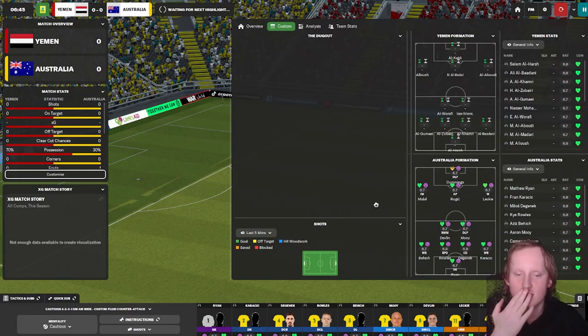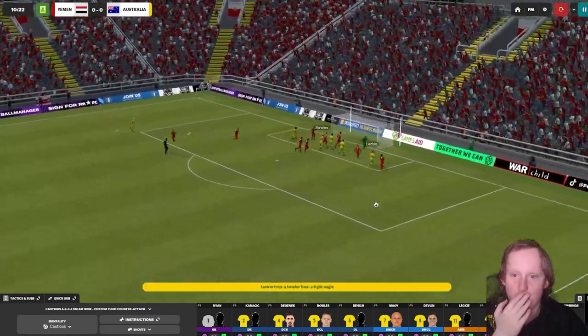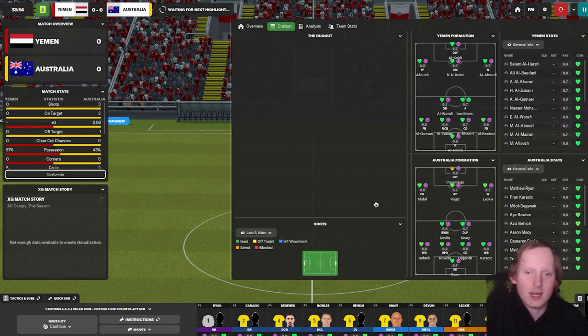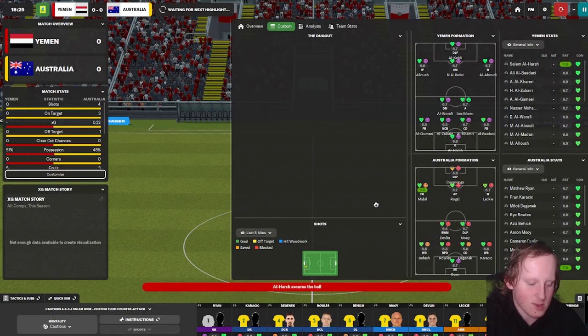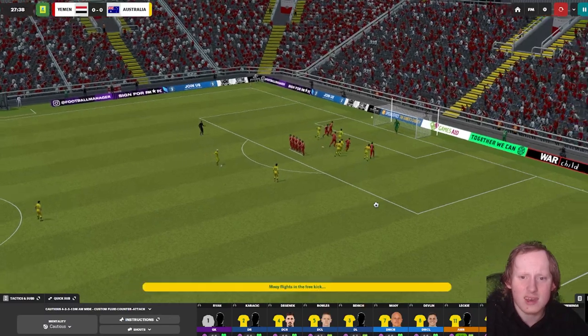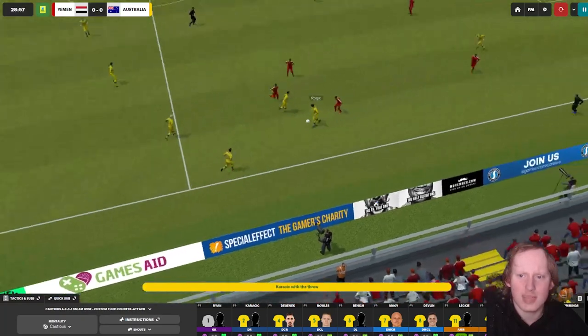I need Australia to prove to me that they are good at this. Moy on the free kick whips it in and it almost led to a goal. Al Kedi tried something from Yemen - let's see what happens. Australia, let's see if they can do a football and score a goal. Aaron Moy is on the ball, and he's gone for the shot - missed.